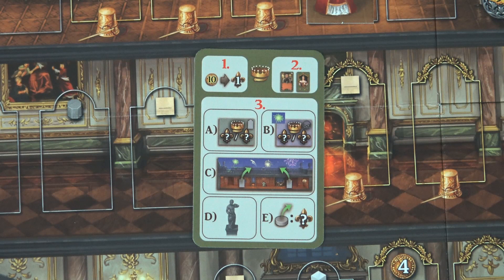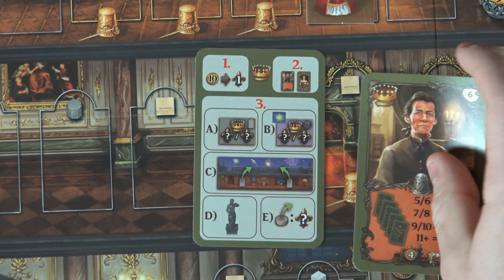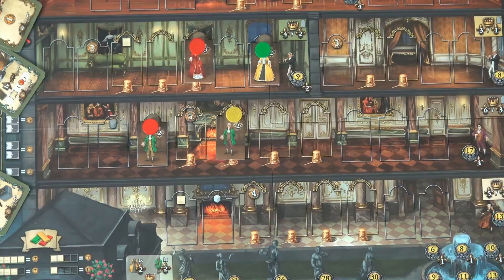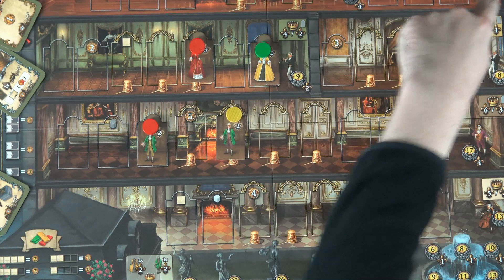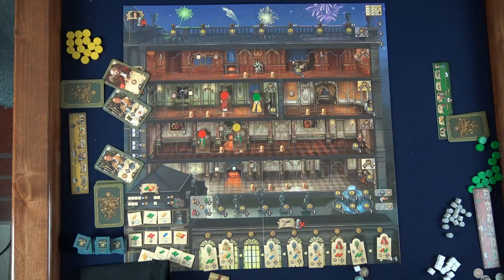After seven rounds, final scoring takes place. This is quite a bit of point salad, so using the final scoring aid is recommended. First, players gain one point for each 10 money returned to the bank, keeping the remainder for tiebreaking. Next, score bonuses for any employees with the red background crown. Additionally, if a player has the queen's favor at this point they get three additional points. Next, players get points for having the most dresses in each hall — each hall scores with points for first and second place shown in the corner. A tie is resolved in favor of the person with the most master spaces in that hall. In a two-player game, second place is not awarded any points.